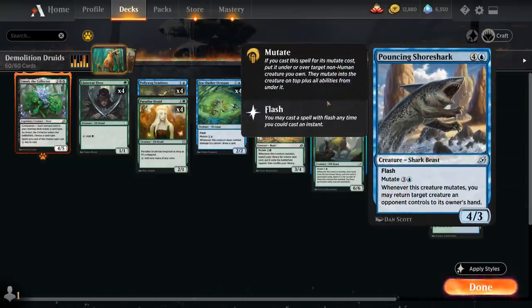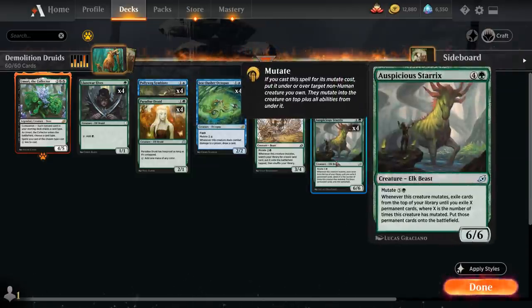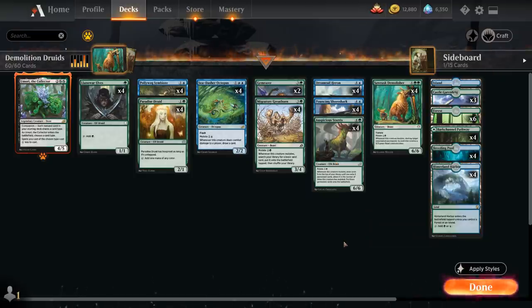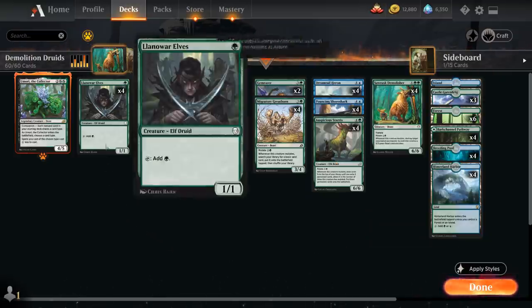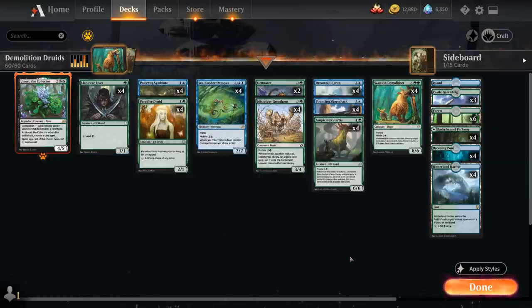Whenever Pouncing Shore Shark mutates, we may return target creature an opponent controls to its owner's hand — a perfect answer to the beast tokens we're generating. Each time we mutate we can bounce a beast; the opponent gets an additional beast, but in the end we will come out on top, especially once we mutate Auspicious Starrix and start generating a ton of extra permanents. That's our basic game plan: early acceleration with druids, then mutate Demolisher to get the opponent's lands.